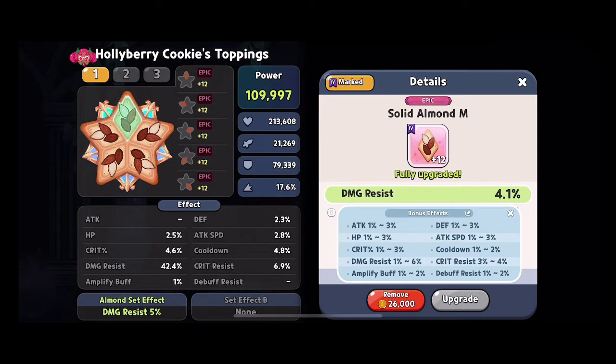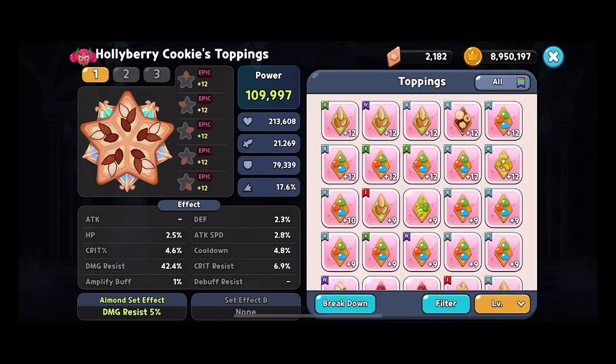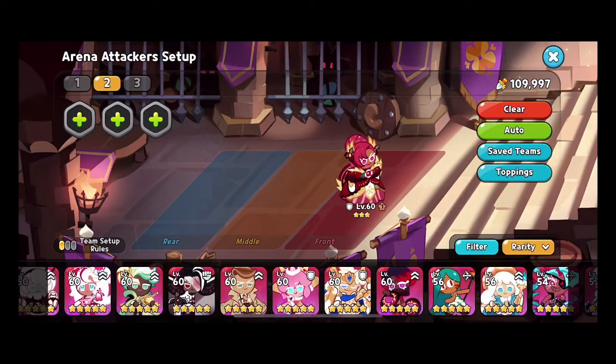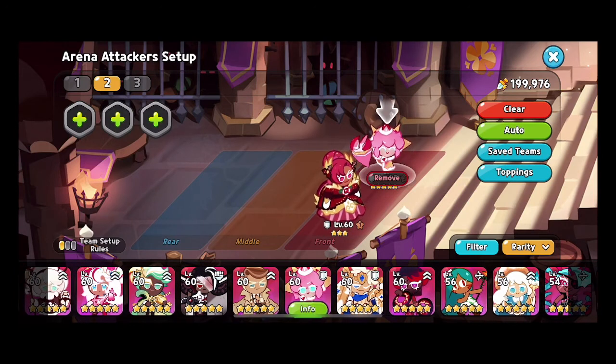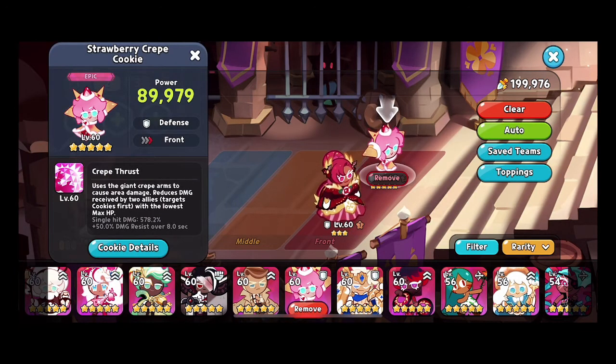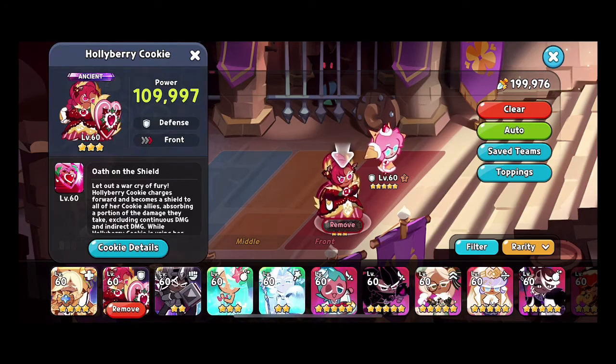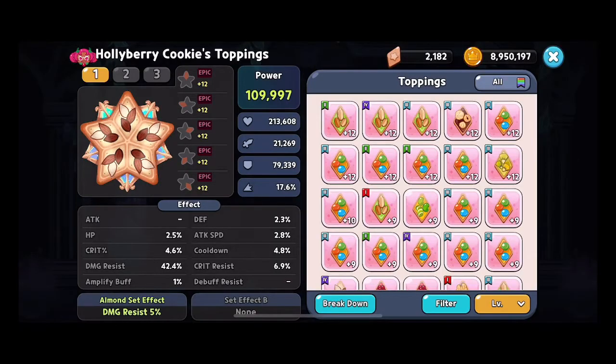There is one character currently in the game that gives damage resistance to your team for a limited time, and that is Strawberry Crepe. Strawberry Crepe gives 50% damage resistance to an entire team over eight seconds.